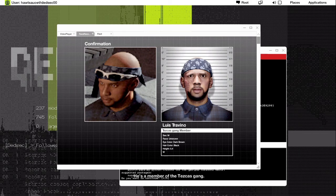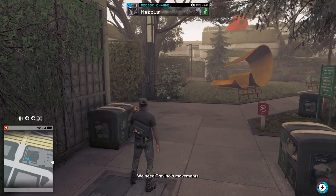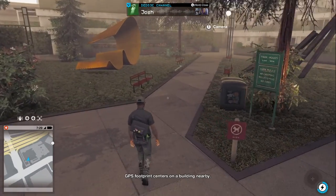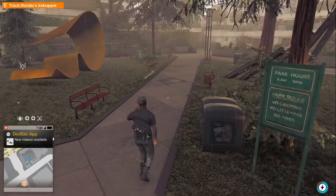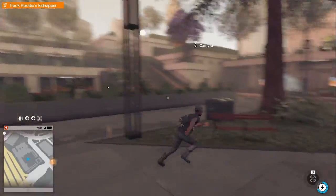Louis Trevino — he's a member of the Tescas gang. We need Trevino's movements. Got his phone number — GPS footprint centers on a building nearby, putting it on your map. Great work, guys. Let's go save Horatio — let's do this! Where is he? This way.